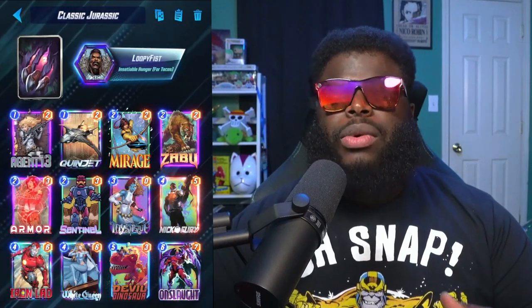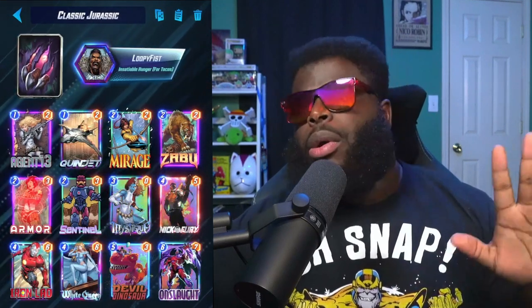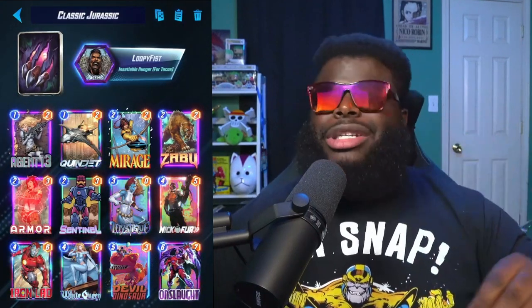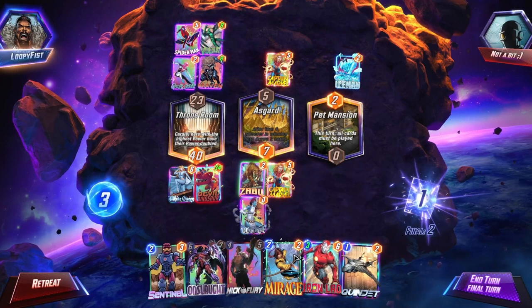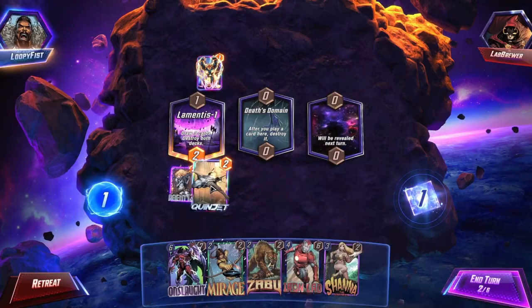The randomness you gain from cards like Agent 13 and Nick Fury will keep your opponent guessing what you'll be playing, and they'll never really know what you're going to be doing. But you're also building up your hand, which is going to synergize with the ongoing ability of Devil Dinosaur, so you can throw down a huge dino on turn 5, and maybe even copy it with Mystique later. Onslaught also doubles that ability as well, so it's just a really good synergy.